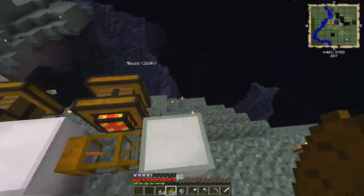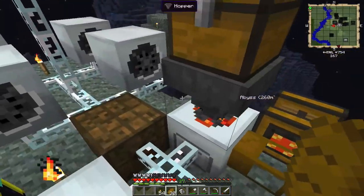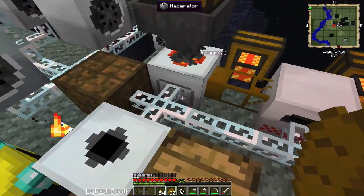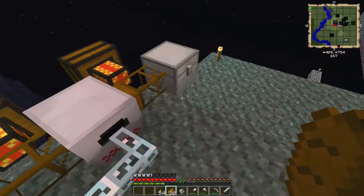This is our ore processing setup from last episode. I've been caving three times since then. Lots of iron, tin, gold, more iron, silver, lead — all of it's getting processed. This is copper getting processed right now, and it's going lovely.